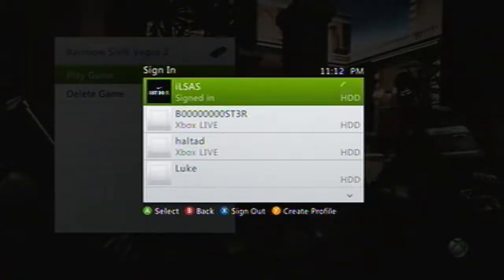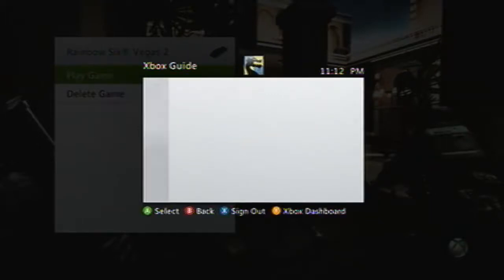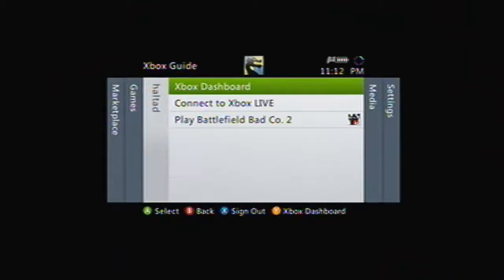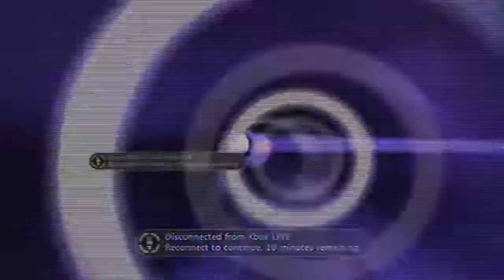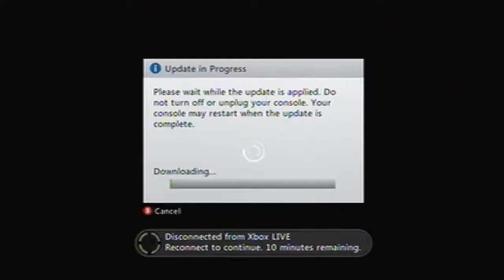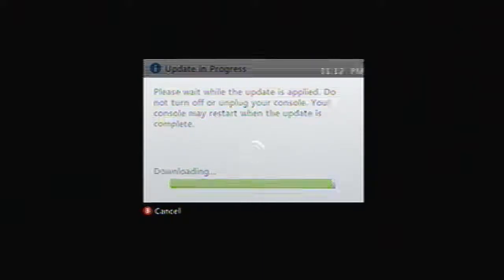Now I'm going to sign in Haltad — just like normal — and then when the game starts, I'm just going to sign out like I always do. Alright, play game and the game starts up. I might get an update, not sure. There it is — just download the update. And when the game gets to the start menu, then you can sign out.